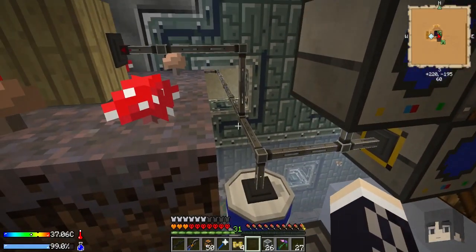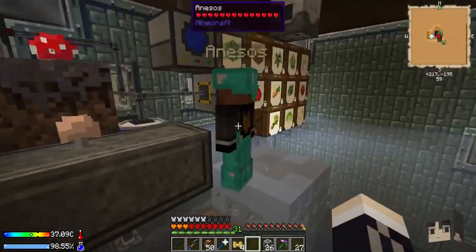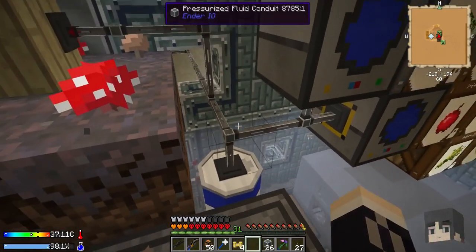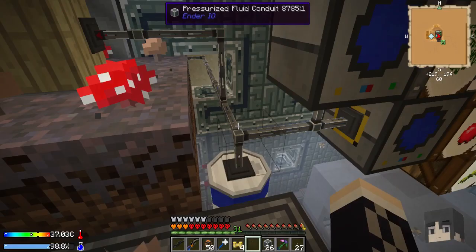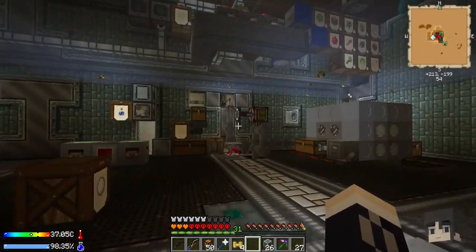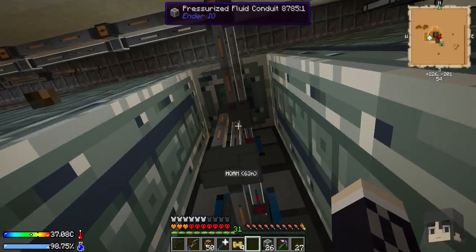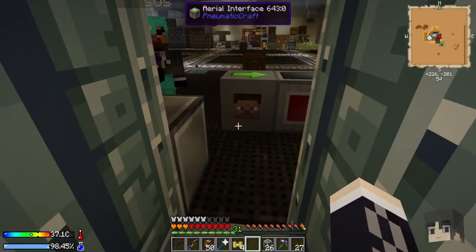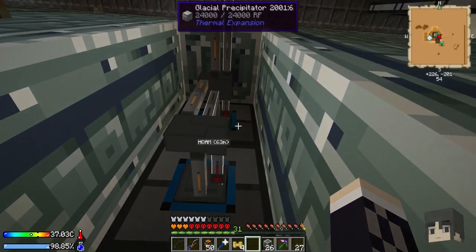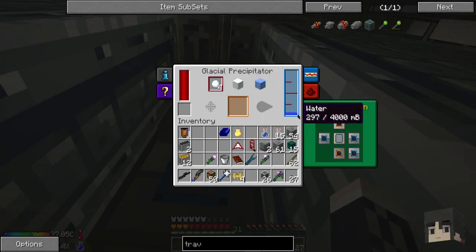It's literally blinking right now - we could make a big blinking neon sign with this. We could just set up the whole drum thing we had before. So what's happening down here - water is coming back here, the water is filling up, and there's the power and water line together which is cool. Another problem with Ender IO, but the glacial precipitator is getting water.